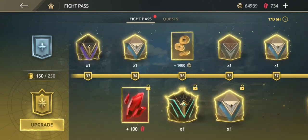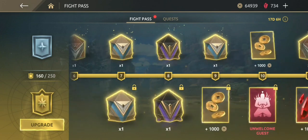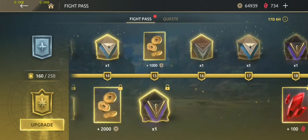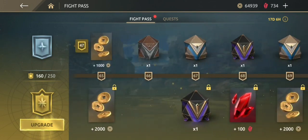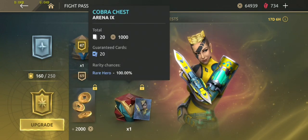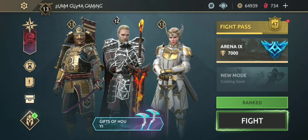If you guys saved your fight pass chests like me, this marathon will be completed easily. I didn't open a single chest — I'll open them when I complete my fight pass. I'll use the Cobra chest first, then the other chests to get Cobra cards and weapons, and my marathon will be complete once I open all my fight pass chests. The marathon validity is 13 days.